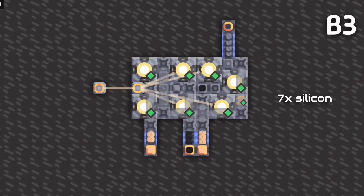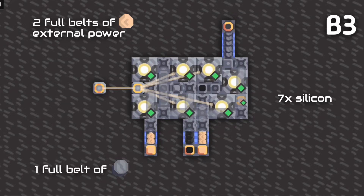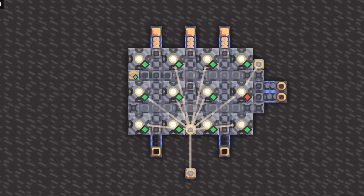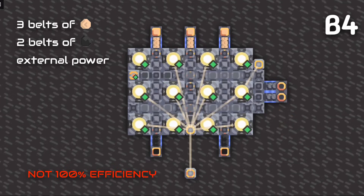Then we have this seven-silicon smelter design. It needs two full belts of sand to work, and it needs external power. In return, it provides one full belt of silicon. And also, this complex 12-silicon smelter design that needs three belts of sand and two belts of coal. This produces almost two full belts of silicon. Not 100% efficiency.